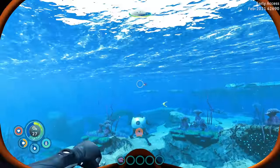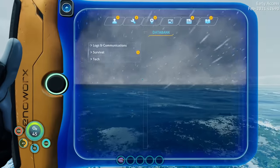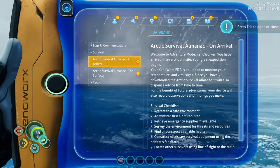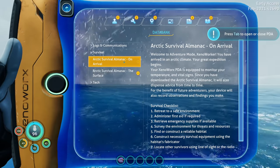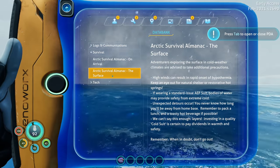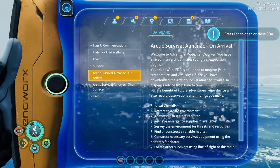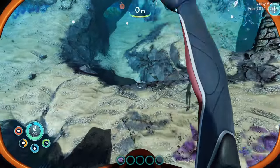Unlike how they changed pretty much the entire game earlier in development. PDA - survival. Arctic survival almanac on arrival, surface weather approaching - seek shelter. Okay, we'll seek shelter, don't worry.